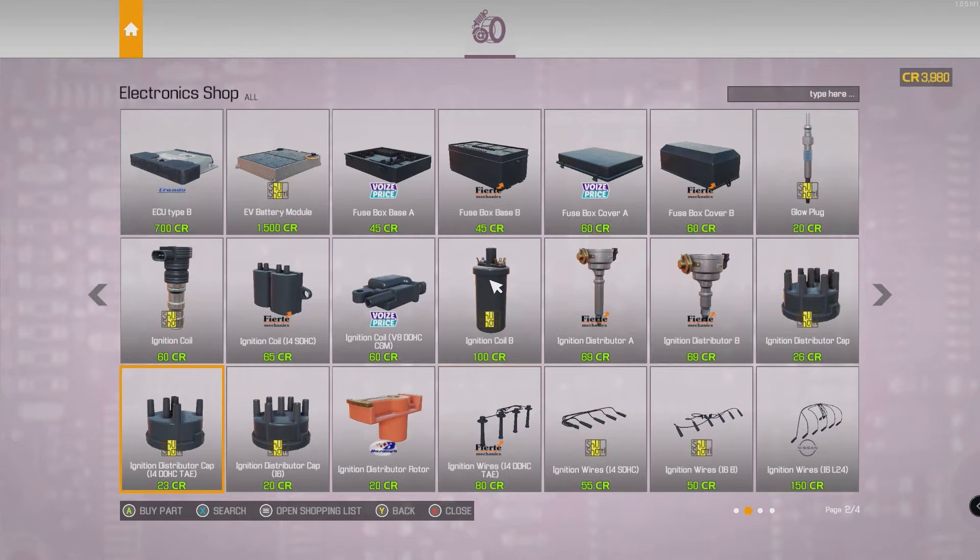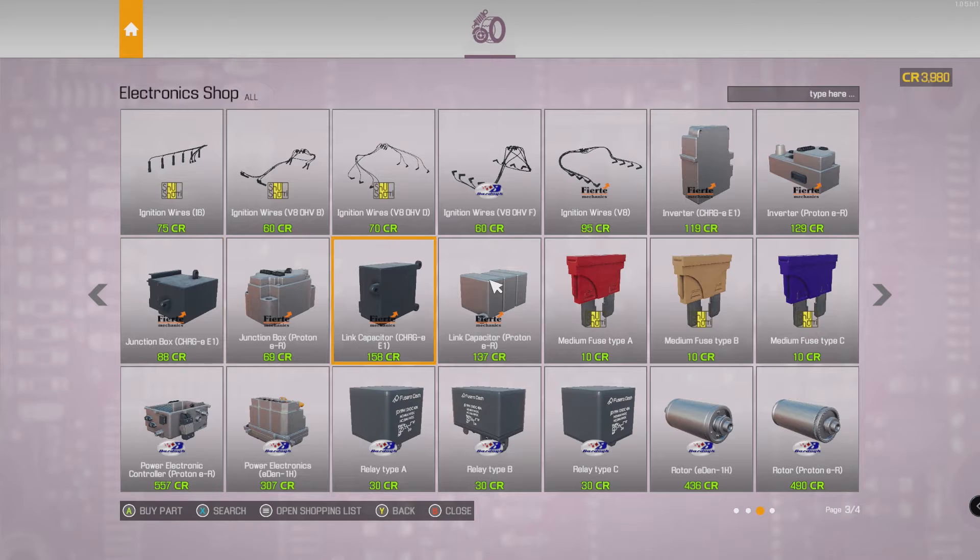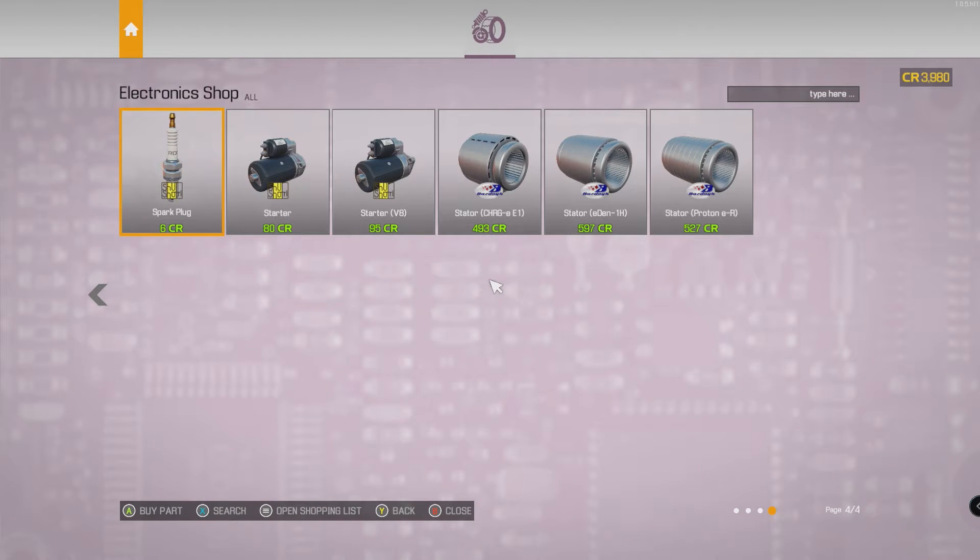We've got electronics - this wasn't in the last one. A charging inductor for the electric car DLC - okay, I like that. There's an igniter, some wires, and - are you kidding me - we have fuses now. They are changing the game. What is a 'statter'? I'm going to have to figure that one out.